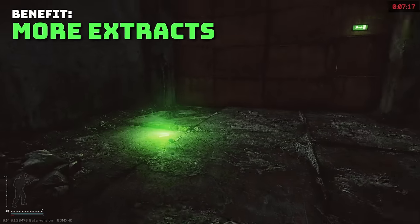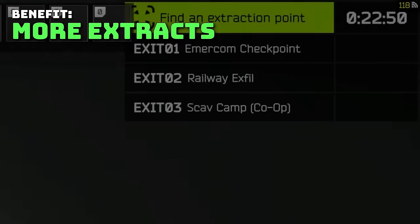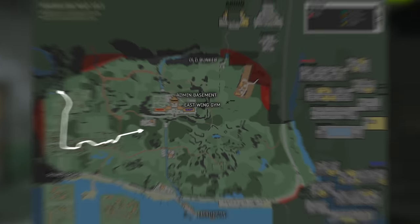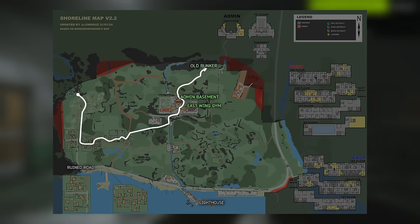With a low scav rep you'll only get a few extracts. With max rep, all scav extracts will be available to you, giving you more time to loot knowing that the route you take will more likely land you near an extract.